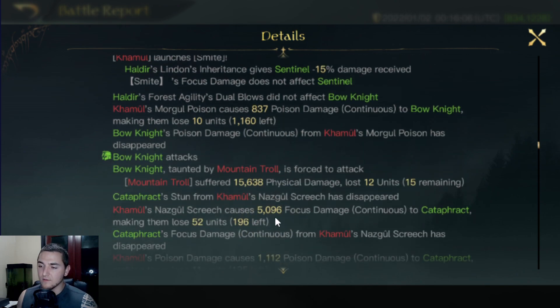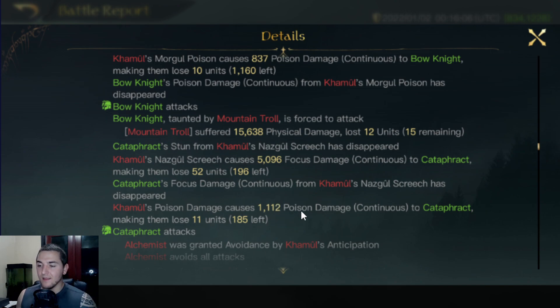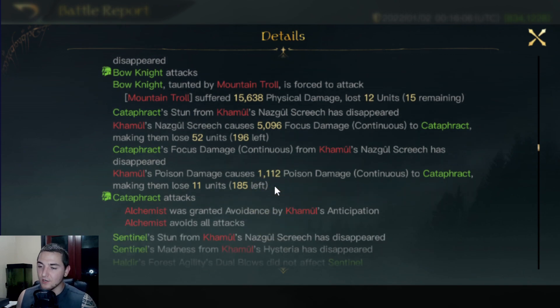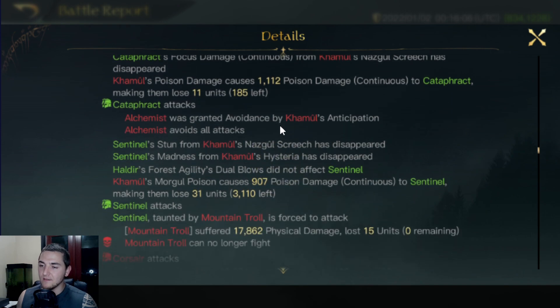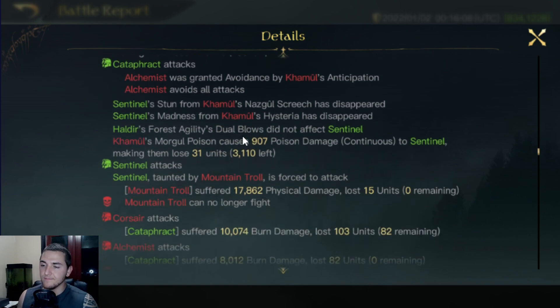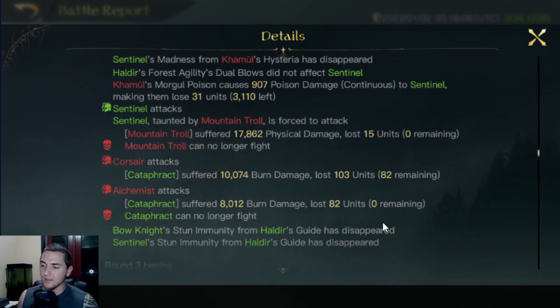Here come the Bow Knights still attacking the Taunt Trolls for 15,000 damage. There's Kamul's Nazgul Screech ticking for 6k on the Cataphracts. There's the Poison Damage ticking for 1k — like I said, you max that Poison Damage out and you could see that dealing anywhere from 4k to 6k damage a turn. Here come the Cataphracts, but Kamul's Anticipation caused them to avoid attacks from the Cataphracts. The Alchemists — what a terrible damage roll again, like rolling a 1. But they just killed the Cataphracts. Cataphracts are dead — Corsairs and Alchemists killed the Cataphracts. This is honestly going extremely well for Kamul.